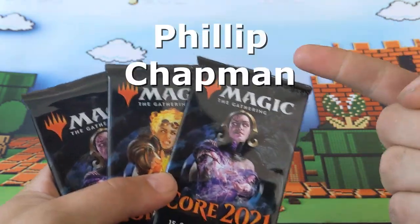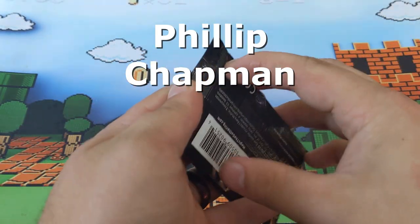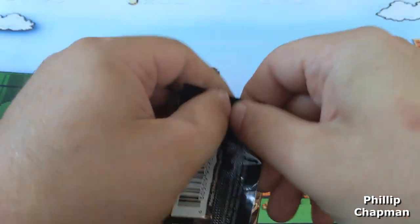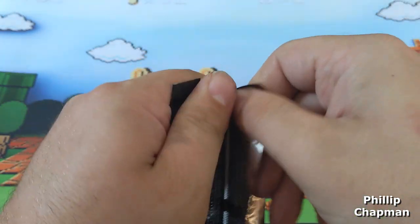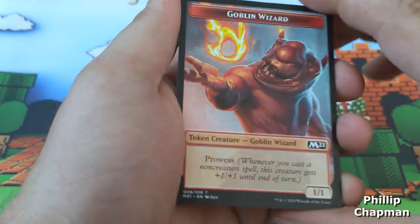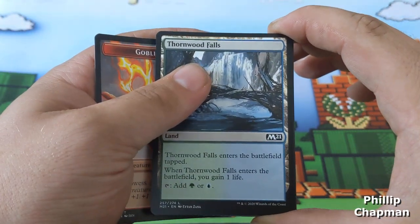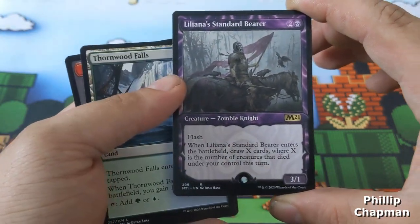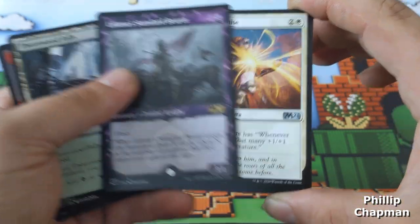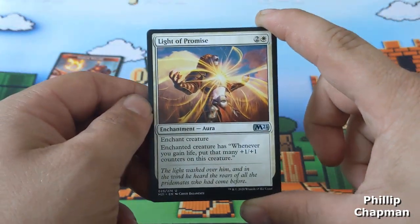Lastly, this person right here will win these three packs. Starting with a goblin wizard looking nice, thornwood falls, and Liliana's standard bearer with the alternate Liliana art — looking good! A light of promise is going to be your first uncommon.